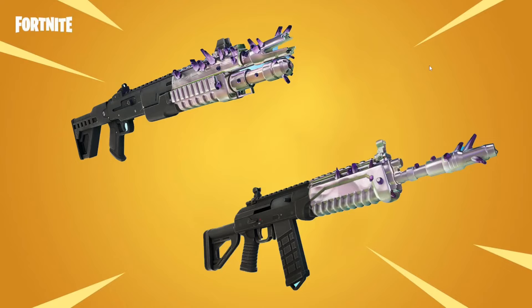Hello everybody, I'm Luderfruit and in this video you're going to check out the new weapons for Fortnite Chapter 3 Season 4. They're called the Evo Chrome Shotgun and the Evo Chrome Burst Rifle.